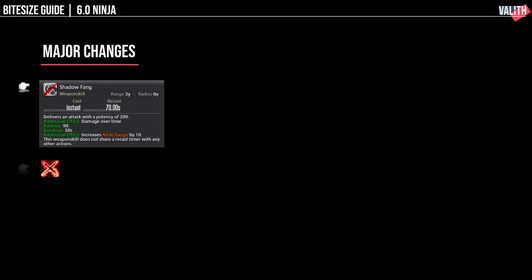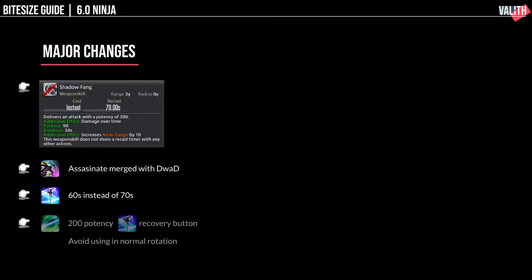First, let's go through the major changes. We've lost Shadow Fang, and Assassinate has merged with Dream Within a Dream. Huton is also now 60 seconds instead of 70. However, we gain Huraijin, a 200 potency GCD that gives 60 seconds of Huton. This is a recovery button in case you drop Huton, which you shouldn't, but it's a good button to have especially during progression. Other than that, you should avoid using it at all costs.